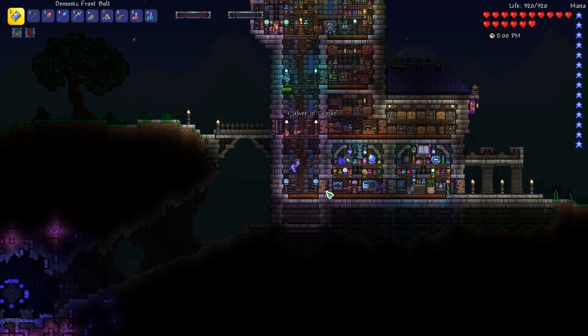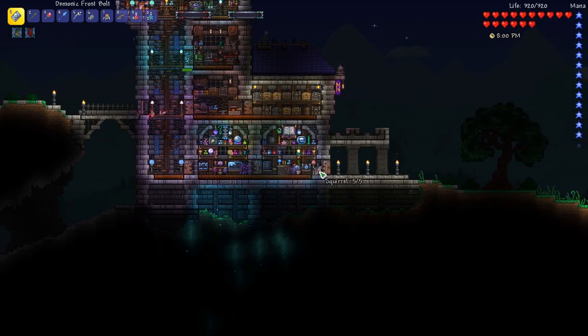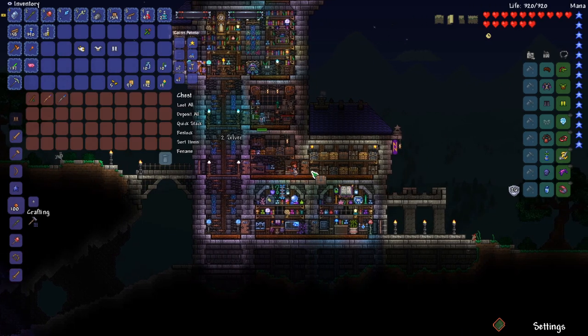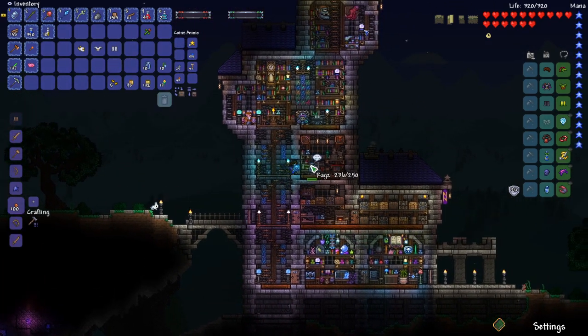Let's go ahead and close up our base since it just turned to night. Clear out the enemies and the squirrel — sorry, squirrel. I can sell our silver armor because there's no reason to have that anymore.